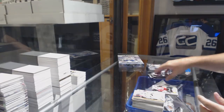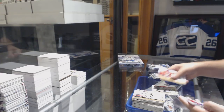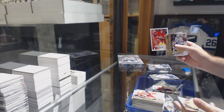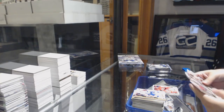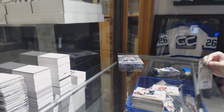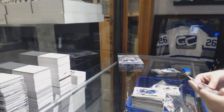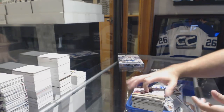Anthony Mantha for the Red Wings, silver script. I think they did a great job with this product. Radulov for the Dallas Stars puzzle piece and a Noël Juleson for the Montreal Canadiens rookie. Retro of Teuvo Teravainen for the Carolina Hurricanes. Retro Ovechkin for the Caps. And Anthony Cirelli for the Tampa Bay Lightning rookie.